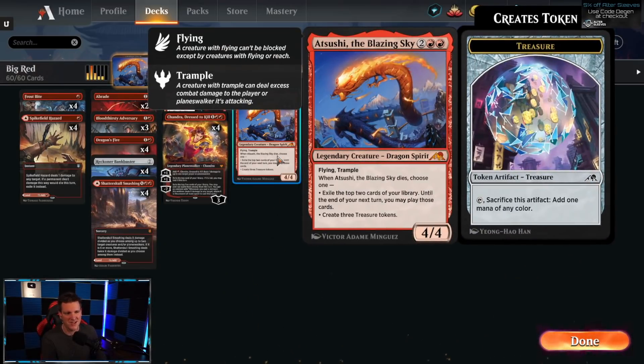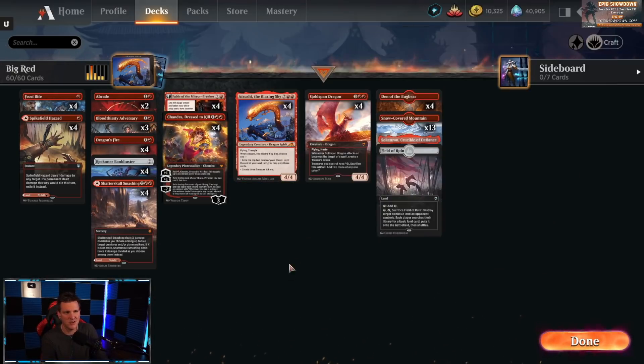Sushi the Blazing Sky is a two red-red 4/4 flying trample. When it dies, you can exile the top two cards of your library until end of your next turn — you may play those cards. Card advantage! It also can make three Treasure tokens, and you know what's good with Treasures? Goldspan Dragon.